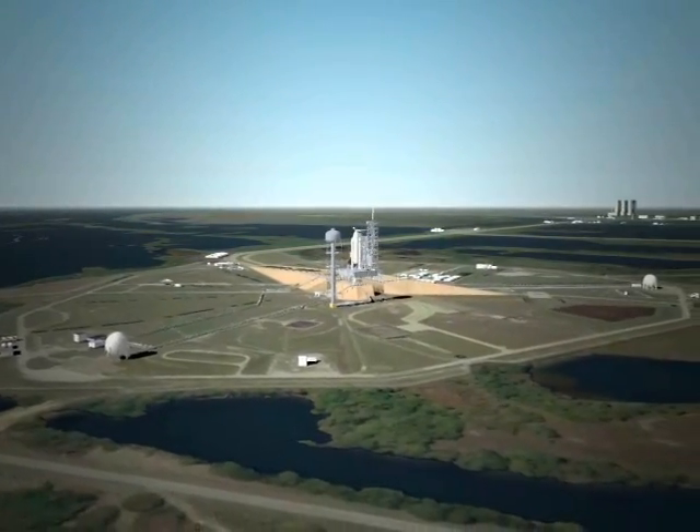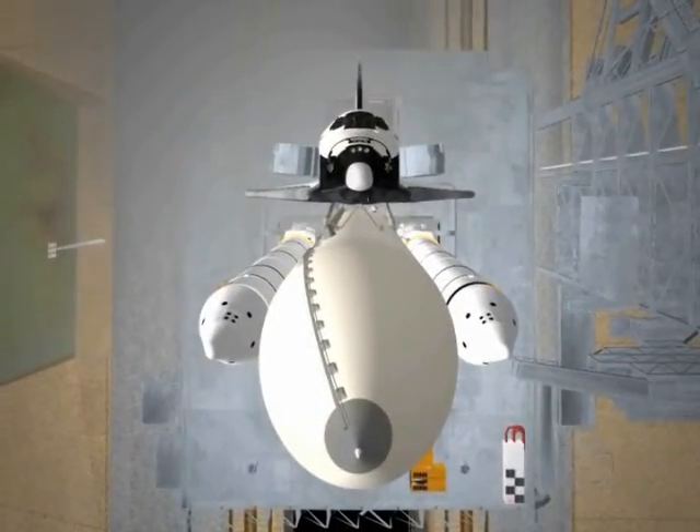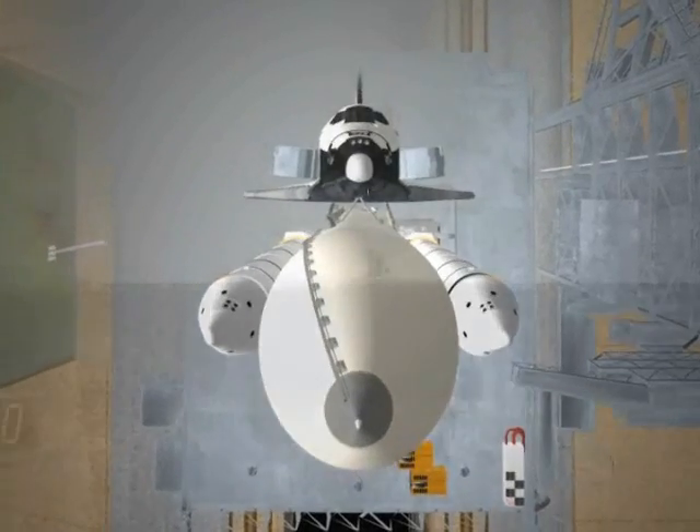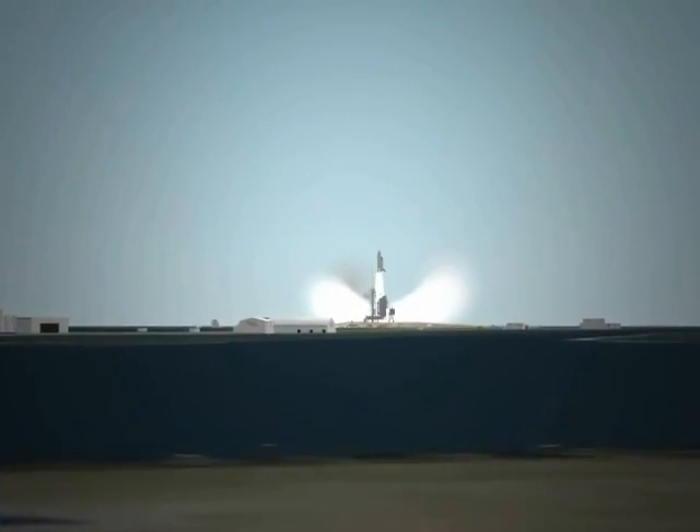T-minus ten, we're go for main engine start. Seven, six, we have main engine start. Three, two, one, booster ignition and liftoff. Booster ignition and liftoff for Columbia. Liftoff for America's first Space Shuttle, and the shuttle has cleared the tower.